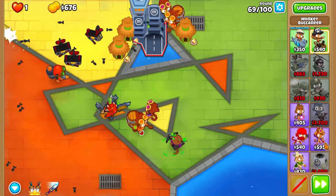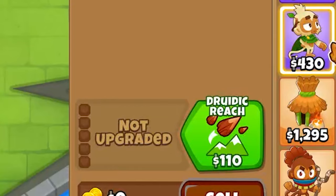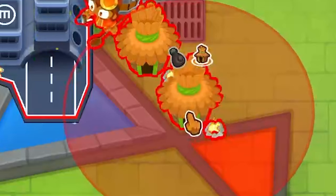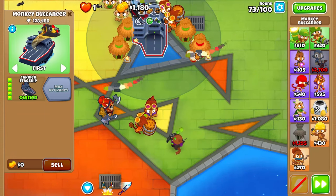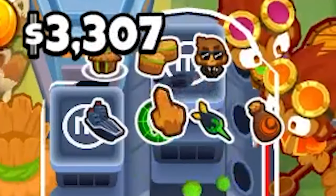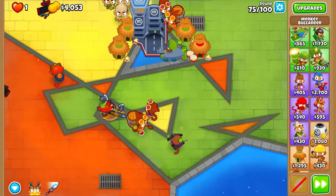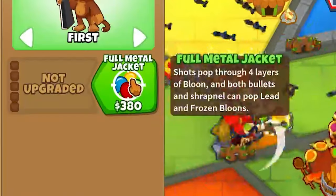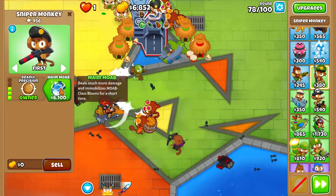At this point, maybe just maybe, now we get top path. So now this guy's got Jungle Drums, which does help a lot. At this point we could just do Crossbow Master. Oh, I forgot we can actually fit towers on top - wait a minute! That's huge. Let's do a Sniper Monkey on top - yes, Sniper Monkey on top! Bam - that's actually probably the best one. Deadly Precision and Main MOAB. Now this guy is going to put in some work on those bigger MOABs.